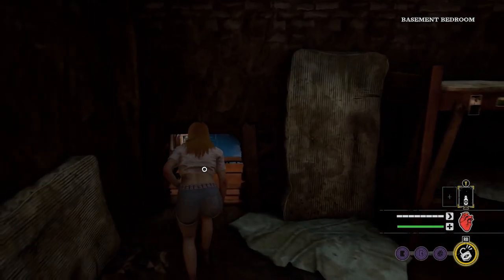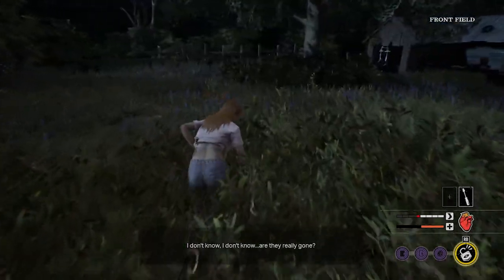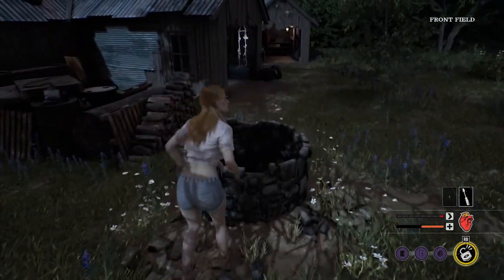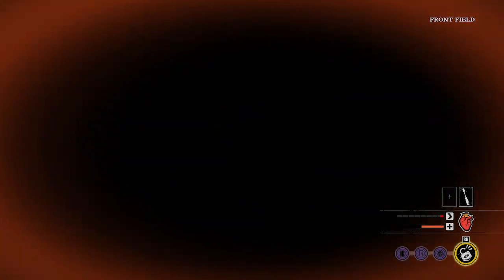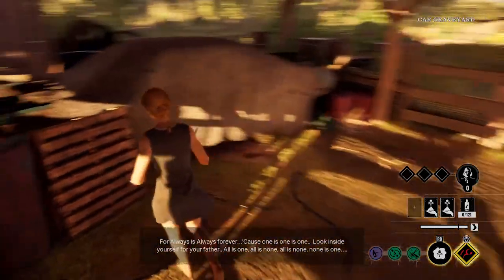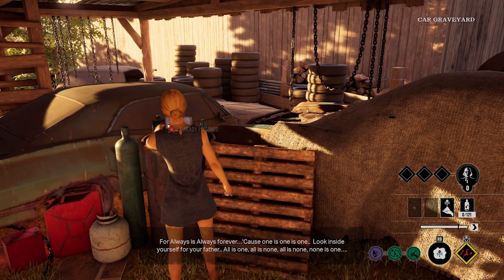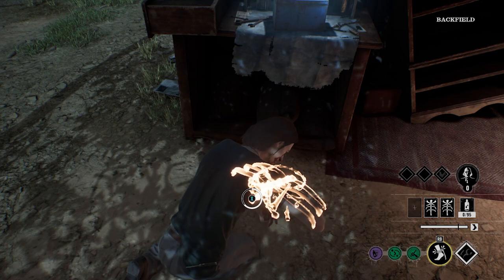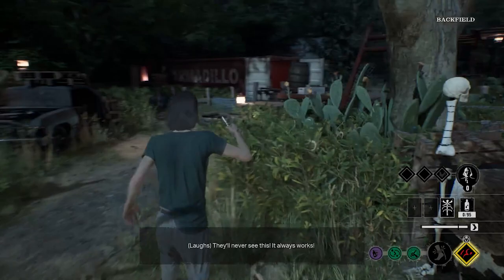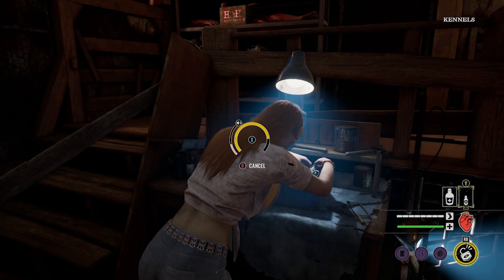If you wait until you get out of the basement to find resources, you're more likely to run into multiple family members upstairs. It's much easier to dodge one family member than two or three. Also, some family members can poison healing items around the map, and the Hitchhiker can lay traps in front of special items, so collecting early in the basement is much safer.